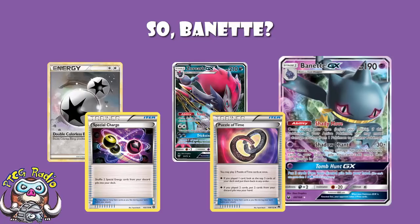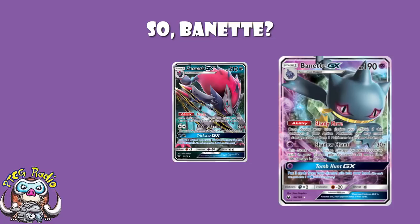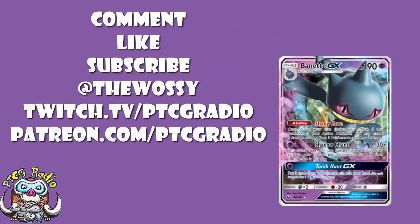I don't know if I'm comfortable saying it's the best partner for Zoroark pre-rotation — just play Special Charge or Puzzle of Time. But post-rotation, when I still expect Bosswoole to be good, when I still expect people to want to play Zoroark, and when we don't have a good way to recover special energy — all of a sudden, the pretty good but not amazing attack and the useful ability, combined with the now great GX attack, pushes Zoroark Burnett into 'I should play this' territory. Let me know what you think in the comments. My name's Ross and you've been watching PTCGRadio.